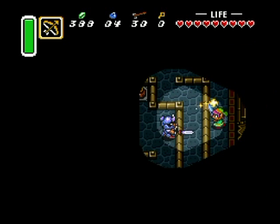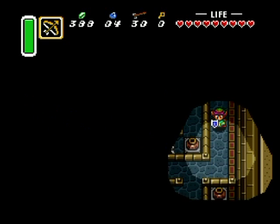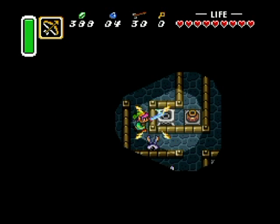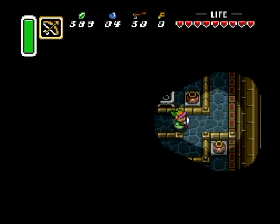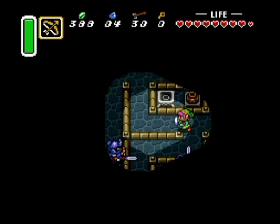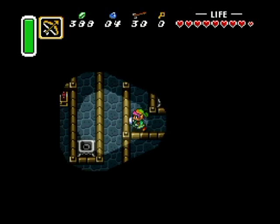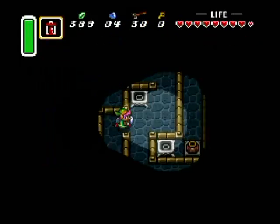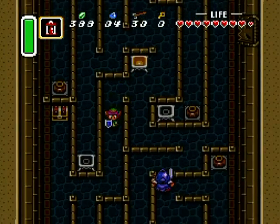I was almost ambushed by a new version of a bat. I'd like to defeat you over there if at all possible. Yeah, they're just like the keese, except — oh no, my sword beams are gone! I can no longer abuse that broken item. I had my lamp out for a reason here.